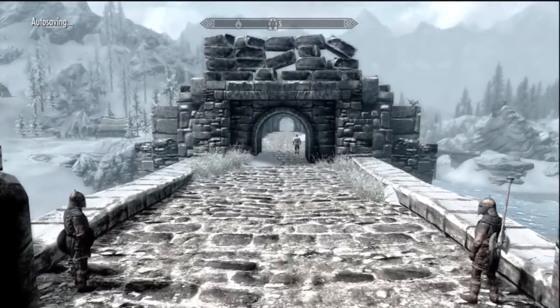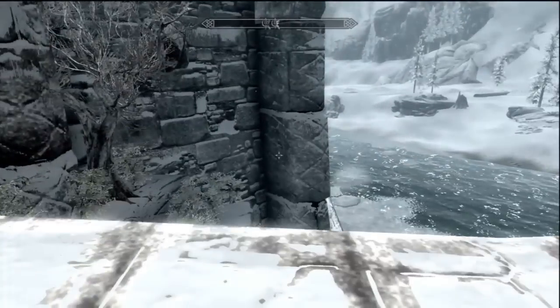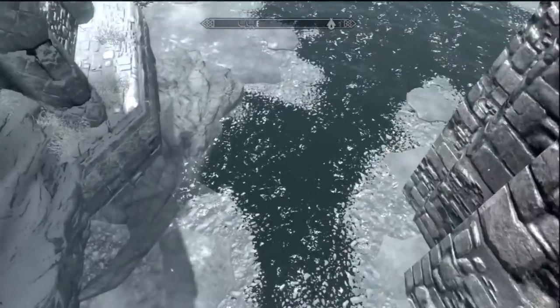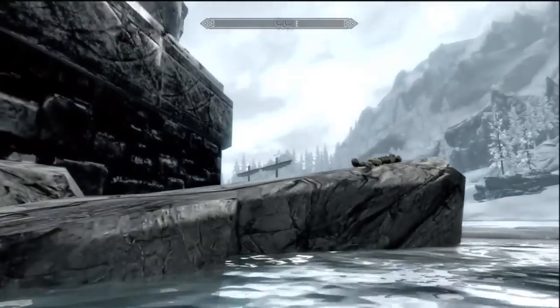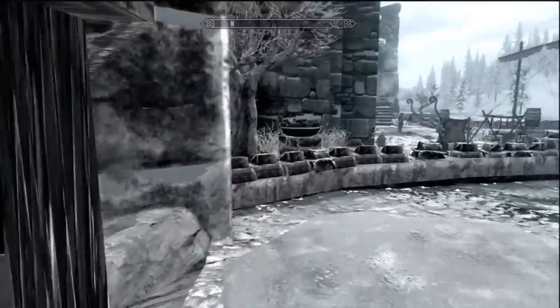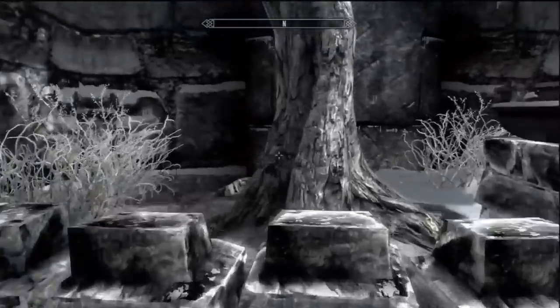Alright, so as soon as you get out here, this is the front. All you have to do is just take a left and go over there. You just find the water and jump down into it. It's a little annoying — the first time I tried doing this I kept messing up — just jump right there.